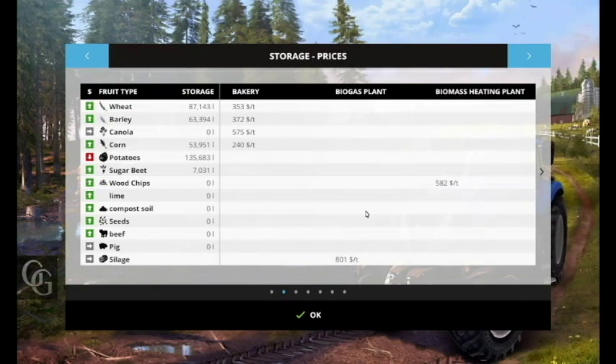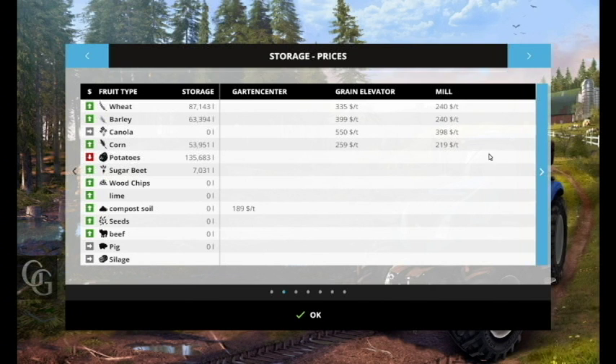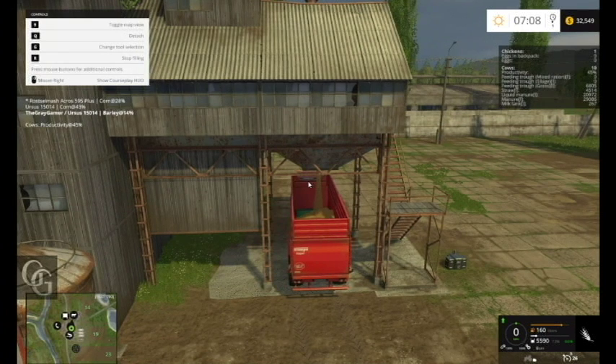Let's do the barley and go to the mill. At the bakery — I'm not going to go to the bakery, I don't like the bakery. The grain elevator is 399, the mill is 240, but you get the bonus, so we're definitely going to go to the mill.